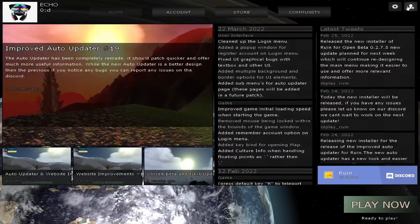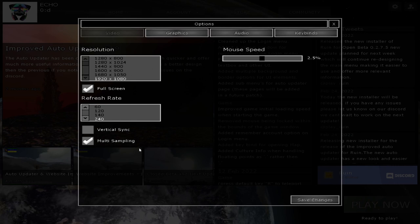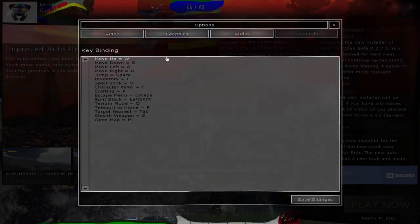The options menu is also currently being developed. The old options menu is very limited and the layout is very simple. The new options menu is now a pop-up window with four sub-pages: video, gameplay, audio, and keybinds. Each sub-page features the new scroll box GUI which will allow the whole menu to scroll up or down, allowing the use of a lot more options in the future.